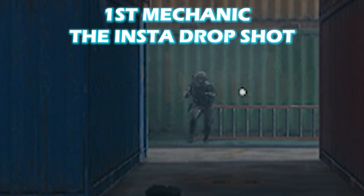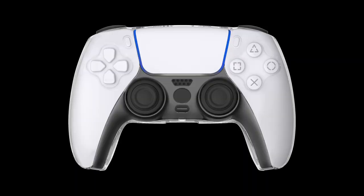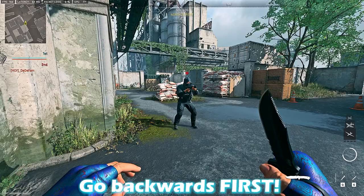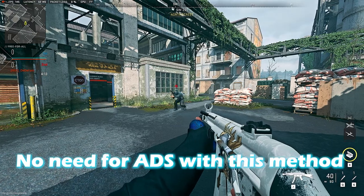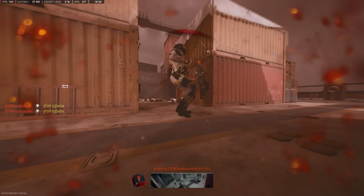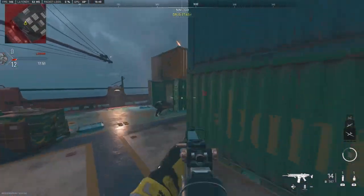First up we got the instant drop shot. You can drop so fast it feels like playing one of those car simulator games but with the gravity of the sun. For controllers there are two different ways to do it. The first way you can do it while standing still or tag sprinting, but you need to go backwards first, then go prone. It's almost the same as snaking. ADS is not important here, it's just for you to hit your shots. This method does not have the same speed as mouse and keyboard, but you will need to learn it for controllers to be able to do the second movement mechanic, which is the most broken thing ever.